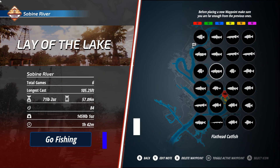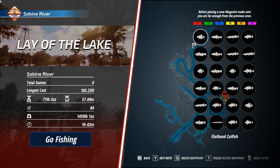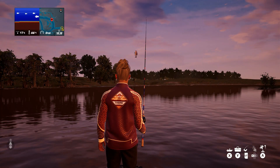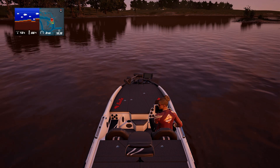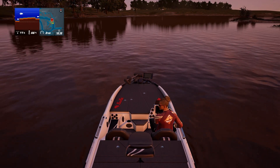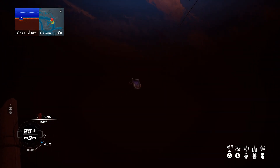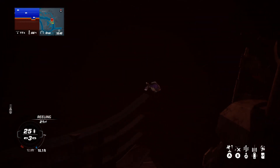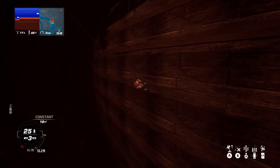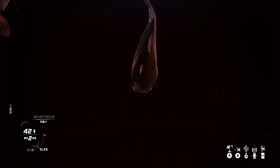Let's head over to the shipwreck. It's located on the east side of the Sabine River map. There are multiple spots where you can see the shipwreck — probably because the ship broke apart. Some parts are in shallow water and some are in a little deeper water. I'm playing on PC with a brand new game so I don't have any waypoints saved. I found the shipwreck, backed off it a little bit, and did some casting with the jingolistic swimbait — there are some bass down there that will bite too.